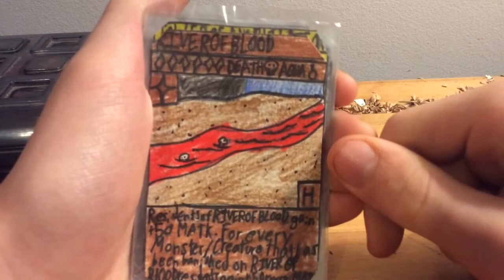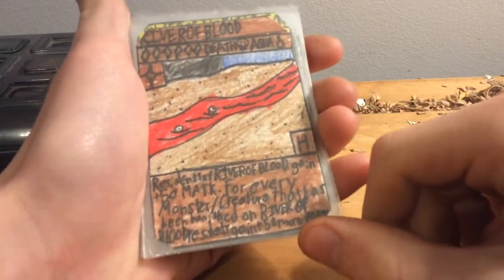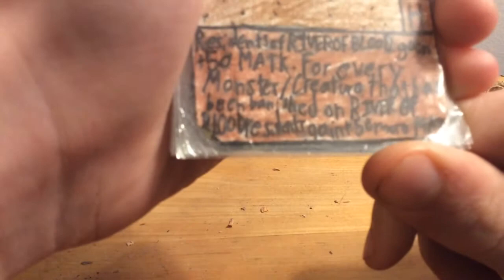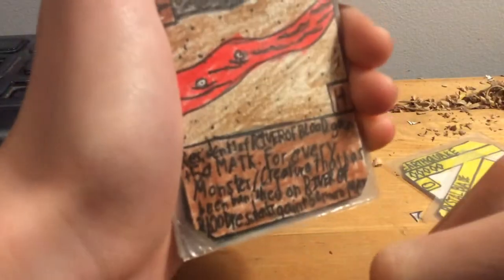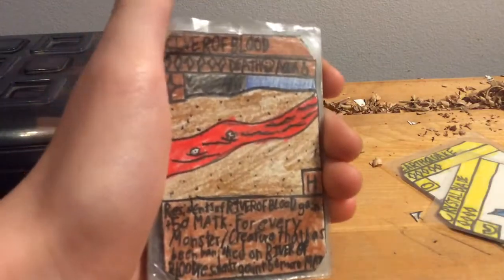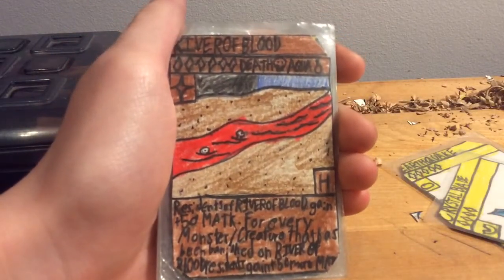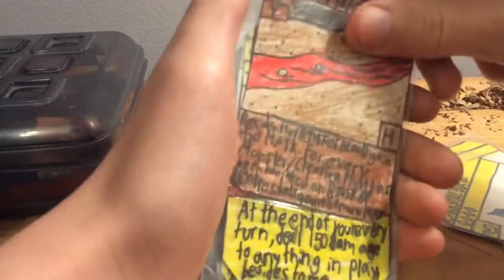River of Blood: it's six crystals to play, it's a death and aqua, it's rare — it's a habitat. Residents of River of Blood gain plus 50 melee attack for every monster or creature that has been banished on River of Blood. The residents gain a base 50, and whenever a monster or creature dies in River of Blood, the base 50 goes up by 50, which is a pretty cool card.